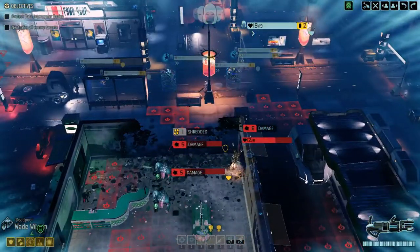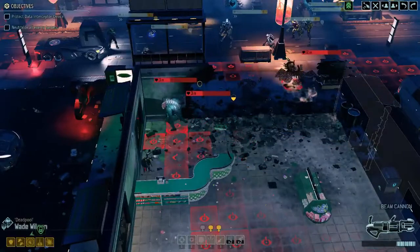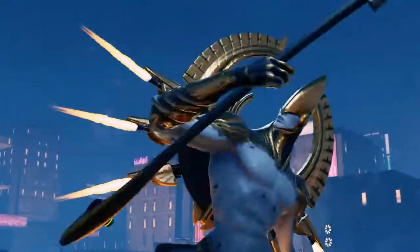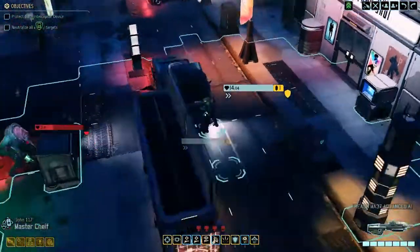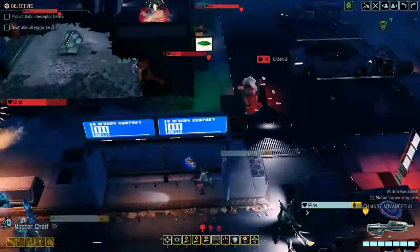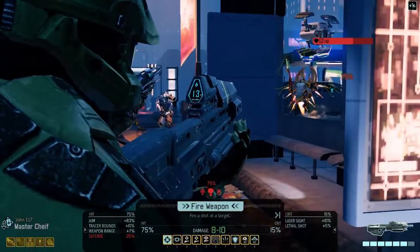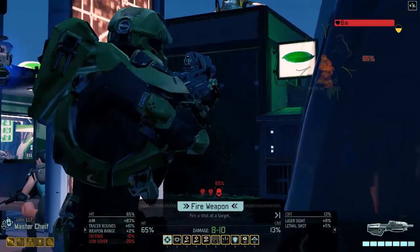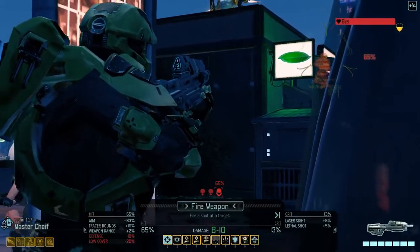I should have kill-zoned or something. That did a lot more damage than I thought it would — nicely done Deadpool. Of course these guys are alerted as well. I forgot to change Chief's weapon again — that happens every freaking time. We have a chance to kill this guy with Chief, same with that guy. Shall we try this or should we move him into better cover? He's already got Untouchable.